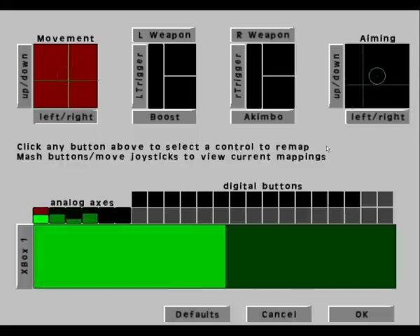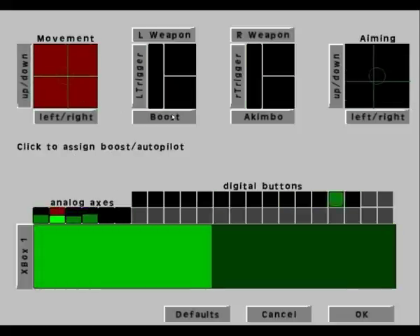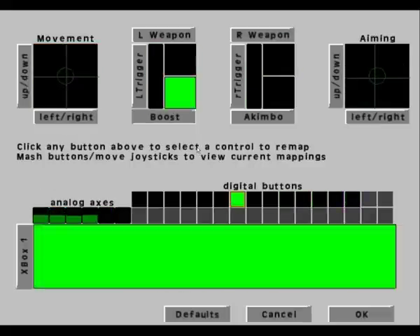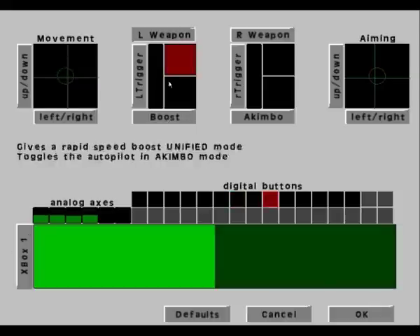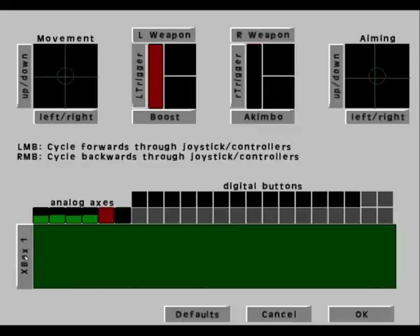There's a control remapper. What this does is, as you move the joysticks around or controls, you can see all the buttons that are being used for the Xbox controller. You can also use generic controllers, so if you don't have an Xbox controller and just have a generic gamepad, you can just choose a control — click the button to choose a control that you want to remap, like the left trigger, and then just click this button here. Left click or right click — left clicking cycles forwards and backwards — and you can map the trigger to there.